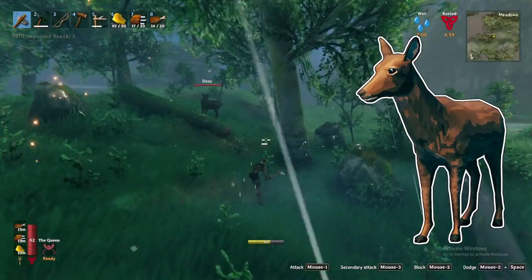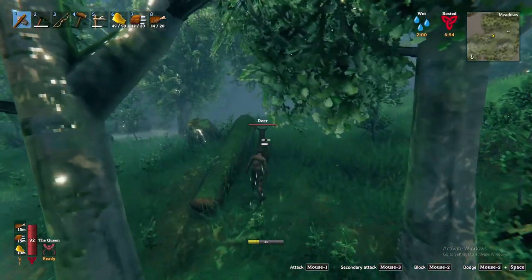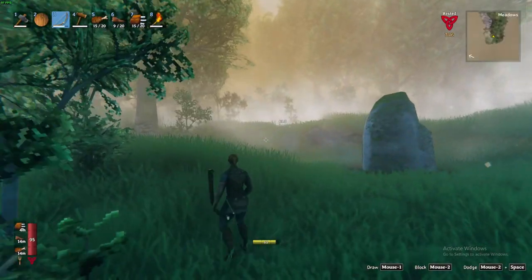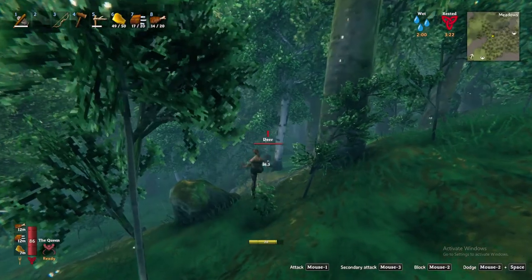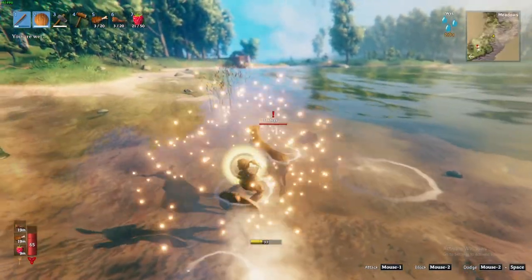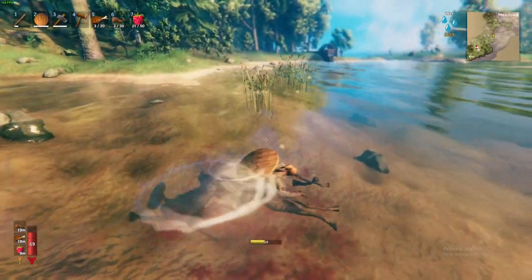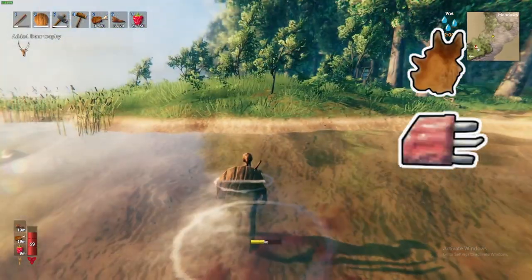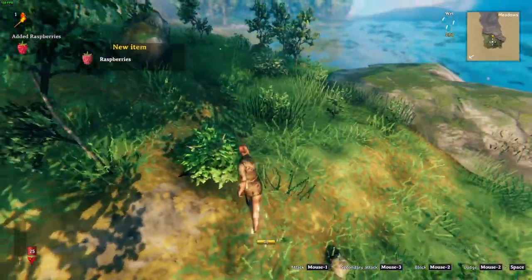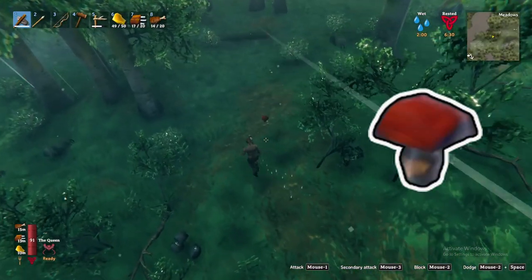Lastly, the deer — deer are skittish and will run from you on sight. You can hunt deer in several different ways: use your sneak ability to sneak up on them, craft a bow or spear and shoot at them from range, use the crafting station method to trap and kill the deer, or just get lucky and hope they get stuck in a tree or in the water. Killing deer will yield you deer hide, deer meat, and a chance at a deer trophy. You'll also find other food sources such as raspberries found in bushes or mushrooms scattered on the ground.